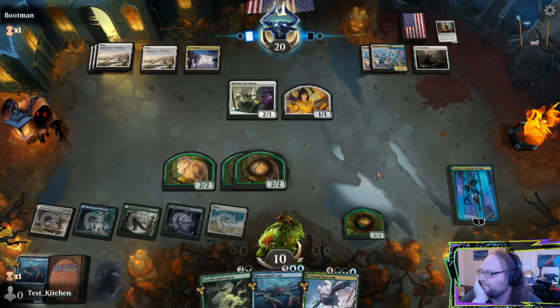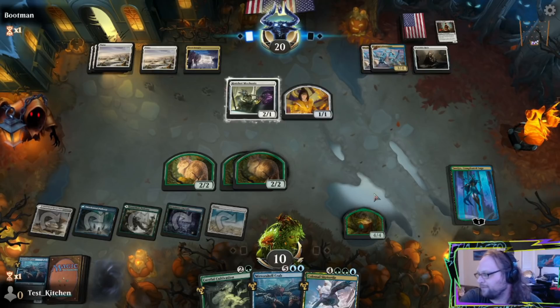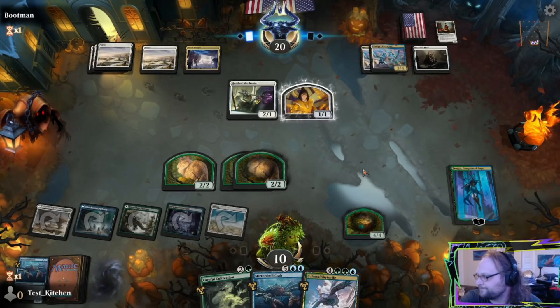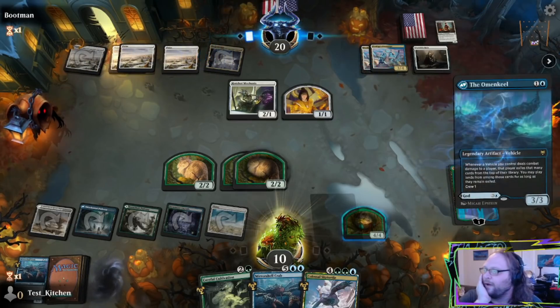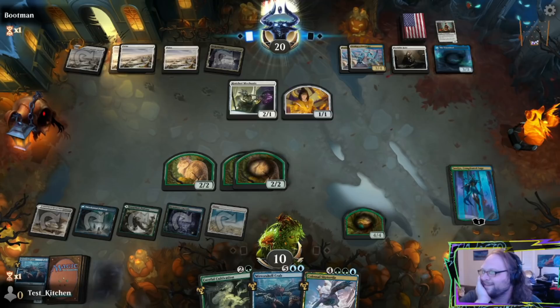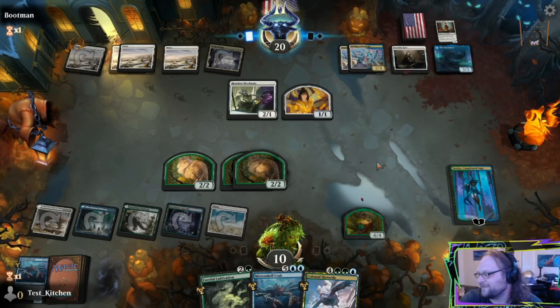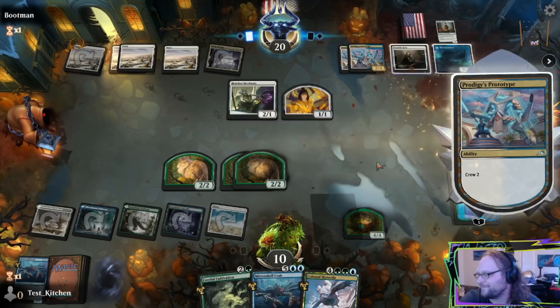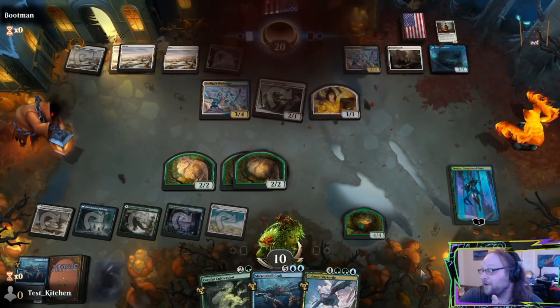Thank God we got that land. I was really hoping we could get the 5th land so we could do precisely that. Crab is still maybe a potentially okay card here — can't play it right now, but maybe next turn. The Omen Keel. Nice. Good to see you, Cosima. I do like Cosima. They're gonna do it — here they come. And scoop! What? No!